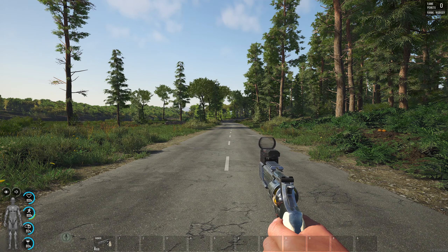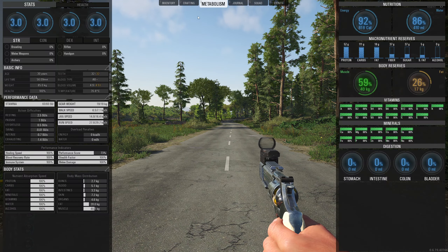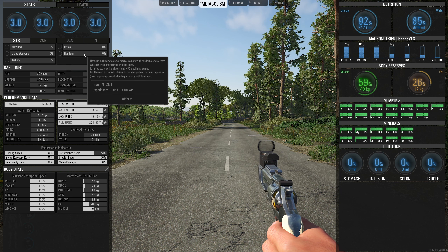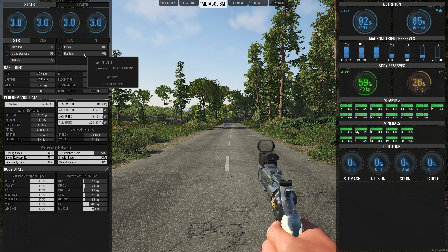Handguns is basically the same as rifles. If we look at rifles it says reload time, change position which means ADS, how fast you can aim, recoil, shooting accuracy. Now if we go to handguns: reload, ADS, recoil, shooting accuracy. Basically the same.